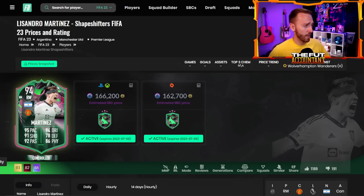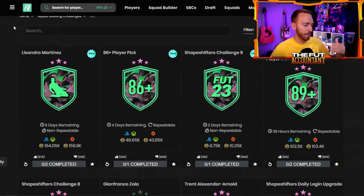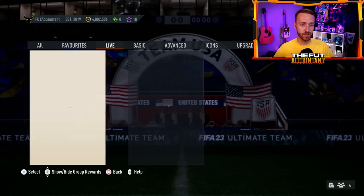You can use Lissandro Martinez and Harry Maguire, both under 200k each. Absolutely love that from EA just for the vibes and the fun. That's an SBC to craft this week with upgrade packs. Speaking of upgrade packs, we had an 86-plus player pick that dropped yesterday as well, starting off our upgrade pack spam.